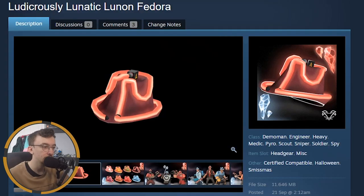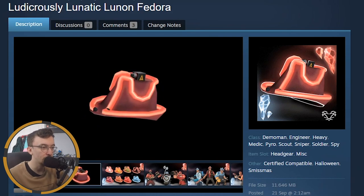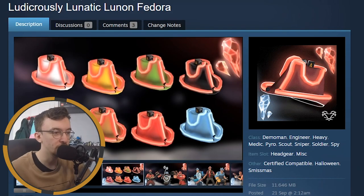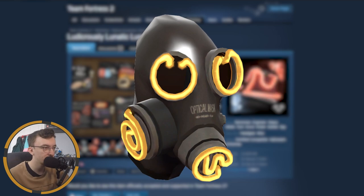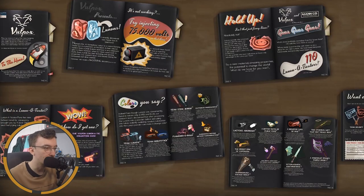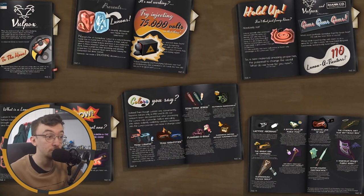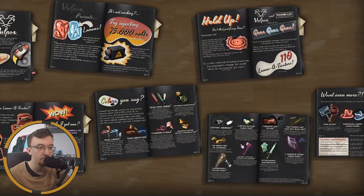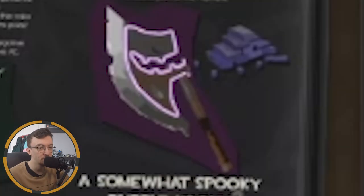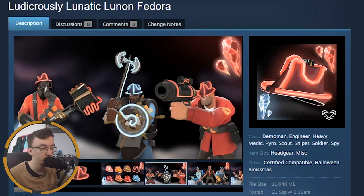The Ludicrously Lunatic Fedora — it's got like tube lights on a fedora. That's pretty cool. It kind of goes with that neon Pyro cosmetic we already have. There's a whole lore thing going on here with neon outlines on the weapons, the case, and a key as well. The fact they've thought this entire thing out — their Head Splitter looks beautiful. If this hat got into TF2 you could pair it with that Pyro cosmetic and it'd be very nice.